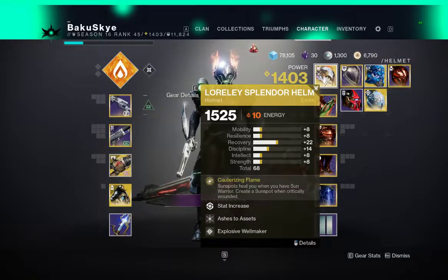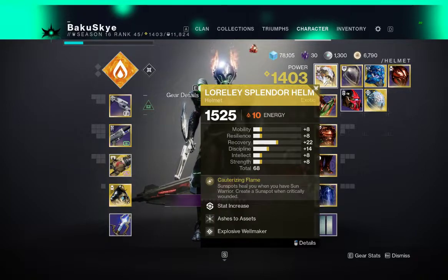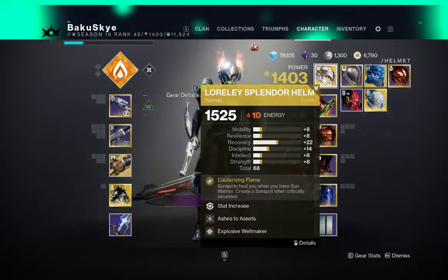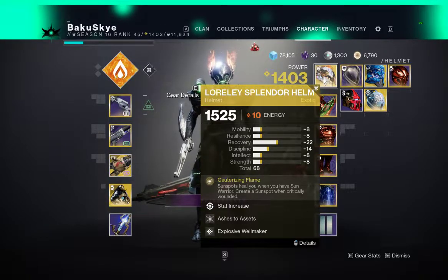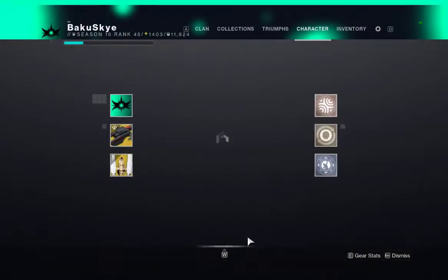This helmet — the roll I have on it isn't fantastic. I did get it from the campaign on legendary difficulty. Of course you get to pick one exotic from two, and I chose the helmet because I just couldn't pass it up. For a shader, I have the Gambit shader Venomous on it for those who love the design shader.